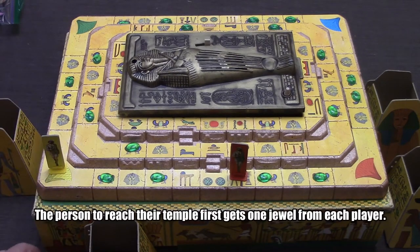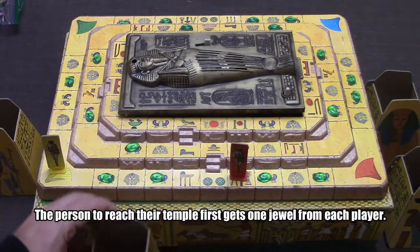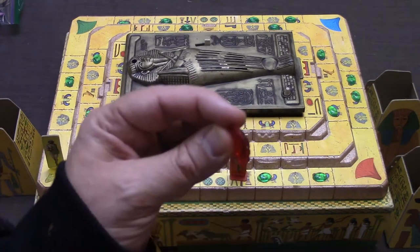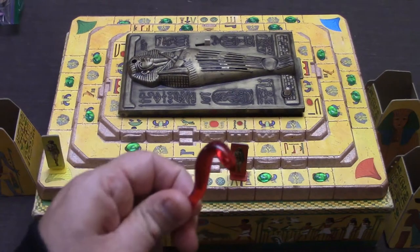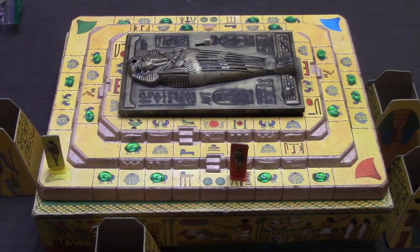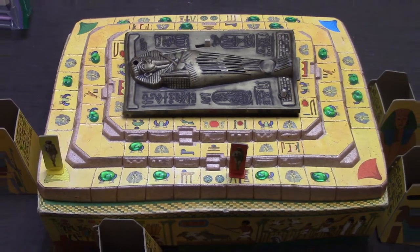When that happens, everybody is going to count how many jewels they have and count the points. The green jewels are worth one point, the great jewel is worth five points, and if you're stuck with the spell when the game ends, you're going to lose five points. After all that's counted up, the person with the most points via the jewels is going to win — and that, ladies and gentlemen, is Voice of the Mummy.